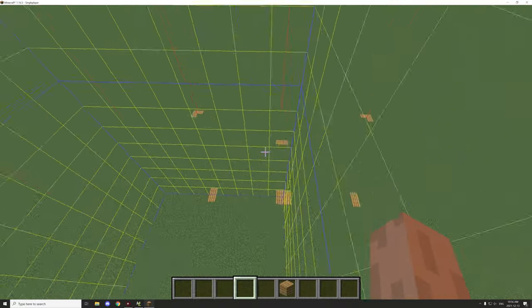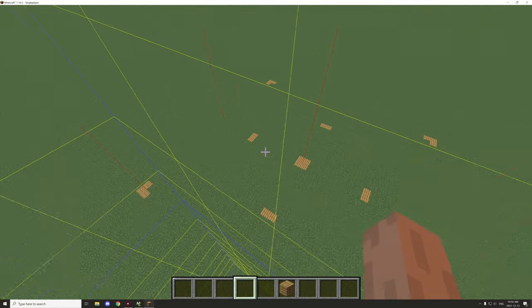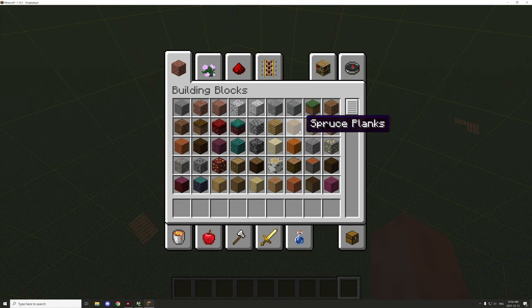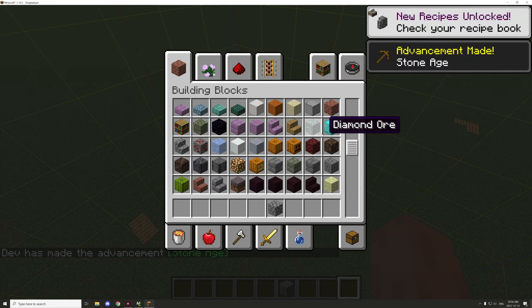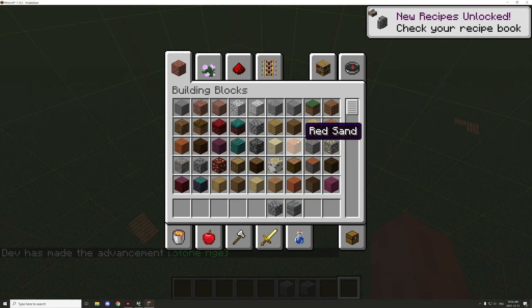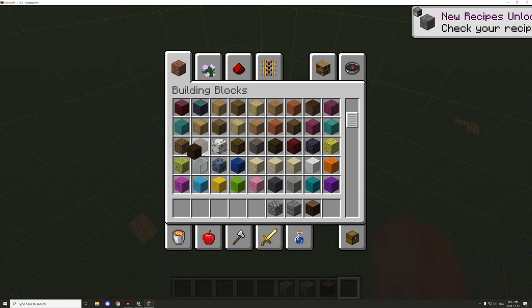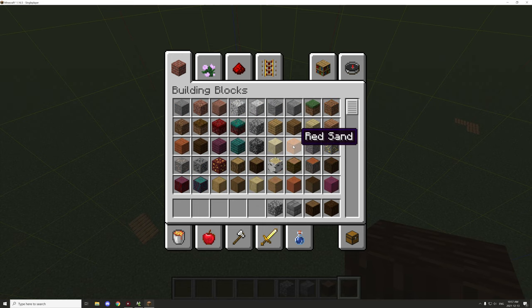That will be the base for our tower. I'm thinking we can expand outwards each level, which will make it a little more interesting. Now we need to choose our material. I'm going to go with a medieval tower style since I'm more familiar with that kind of build. We can use cobblestones, stone bricks, some spruce logs, and spruce log wood so it doesn't look too rough on the ends. There's not going to be much of a roof, so we don't need to worry about that.